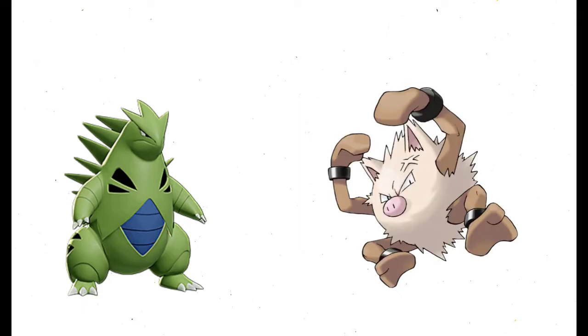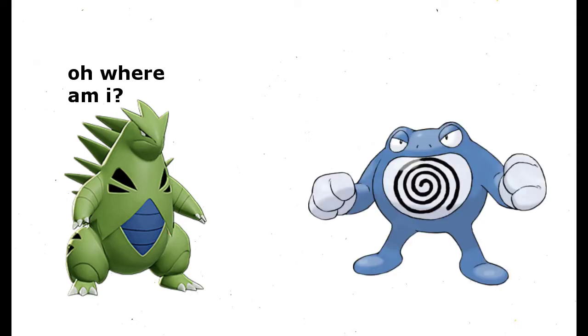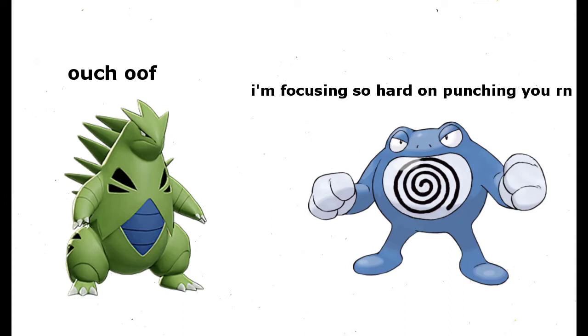Our first attempt actually starts off okay. Chuck leads with Primeape, who outspeeds Kratos to set up a Double Team. Kratos connects with Thrash, bringing it into the yellow. On the next turn, Primeape readies a Focus Punch, but Kratos thankfully hits it with a critical Thrash to take it out before it can land. Unfortunately, we've rolled for two attacks instead of three, so Kratos is confused as Poliwrath comes out. Even worse, Poliwrath just goes for Focus Punch as Kratos damages itself in confusion. We obviously get one-shot, so we lose.